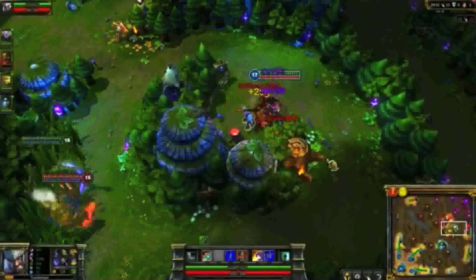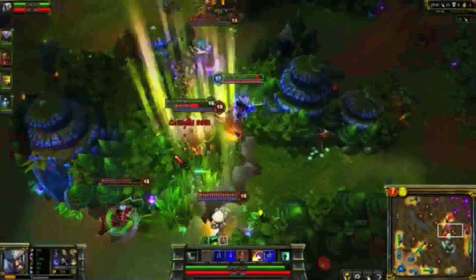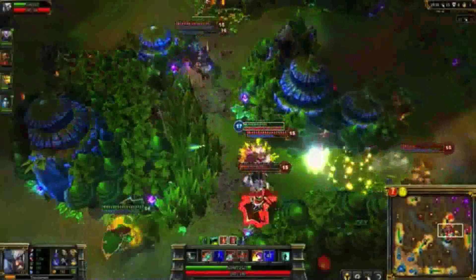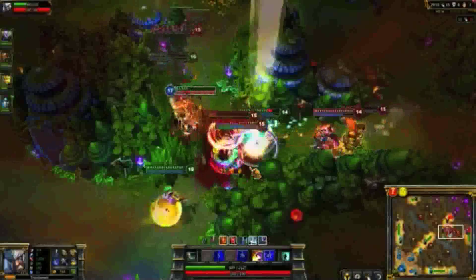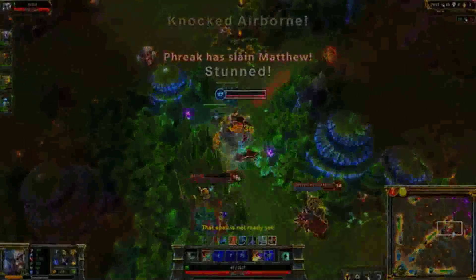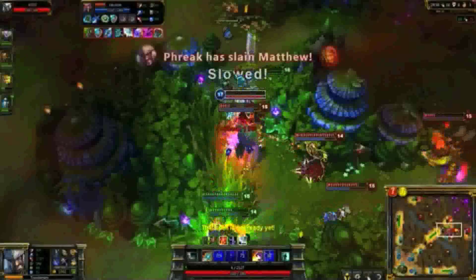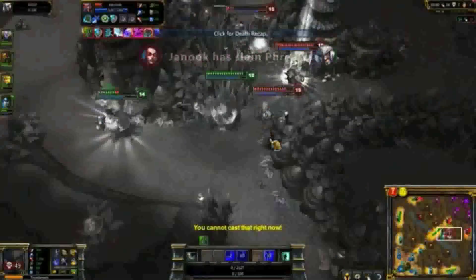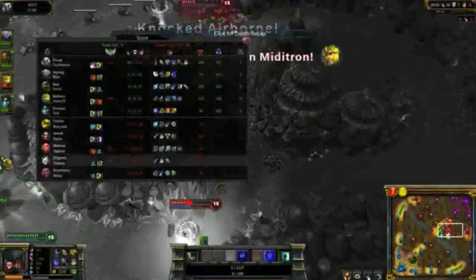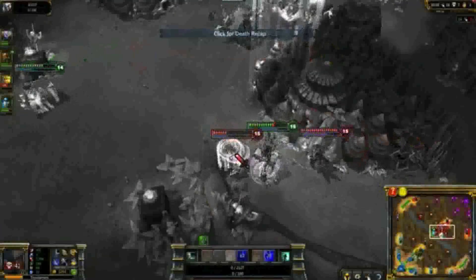We get into a fight in the enemy jungle. Blitzcrank appears to be an easy target, so I go for him first. Unfortunately, his team shows up and he flashes out. Still healthy, I turn to Vladimir. I get him low, but his team shoves me into the wall. I turn on Undying Rage and chase him down with Spinning Slash. At this point, I should run up and around the wolf camp, flanking Blitzcrank, Tristana, and Vayne. Instead, I make the mistake of diving back down through Alistar, dying to Pulverize. Always be aware that Tryndamere can disengage and get back into the action pretty frequently — don't lock yourself into only thinking about attacking straight forward.